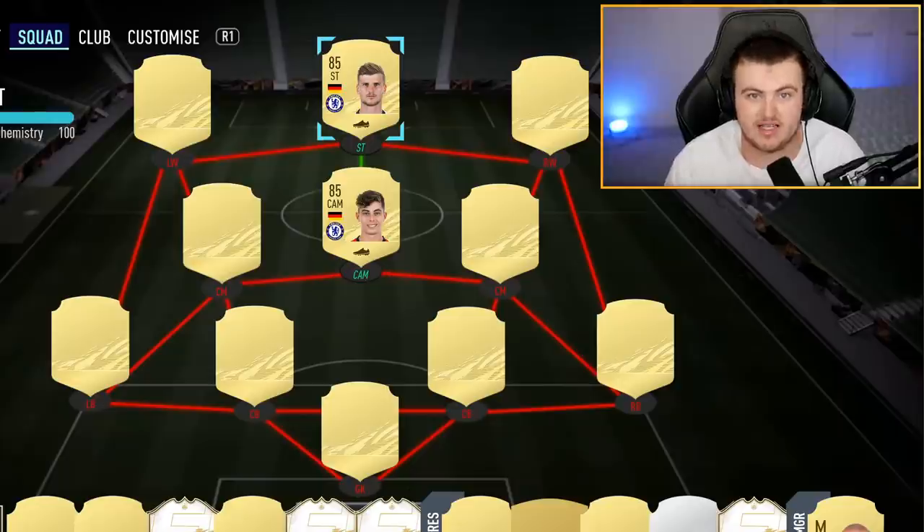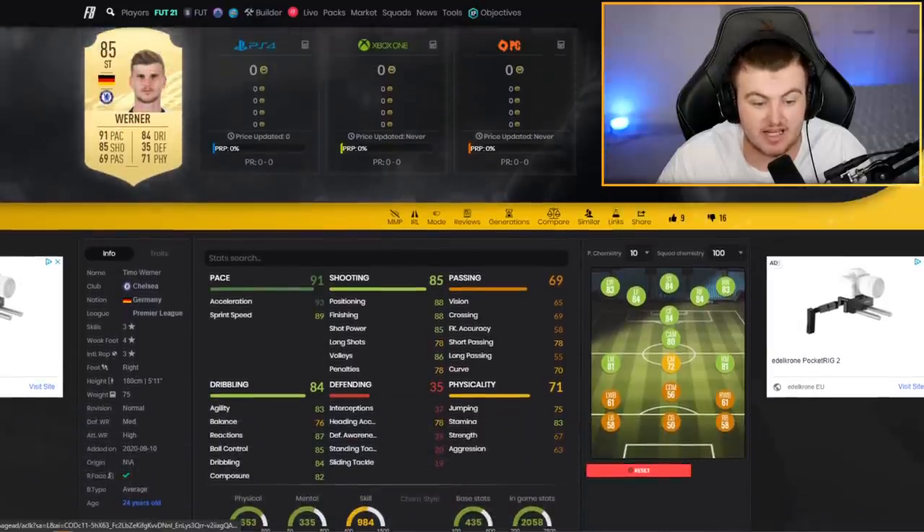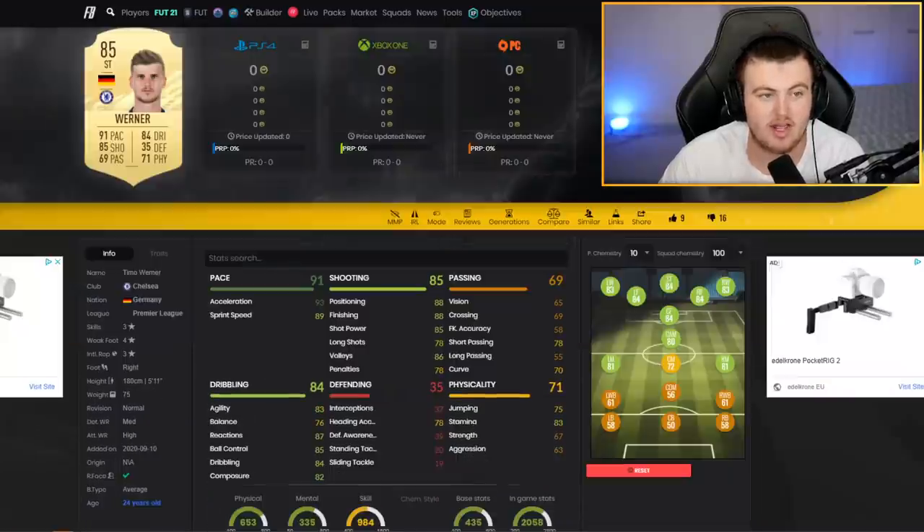You could get insanely lucky if you get your free Ones to Watch pack and pack one of these guys — very unlikely, but if you do, lucky you. Both cards have really decent starter ratings for FIFA 21. Werner has 85 shooting and 91 pace with really nice in-game stats, only 76 balance sadly. Kai Havertz has only 78 agility and 74 balance, but both still look like really good cards regardless.